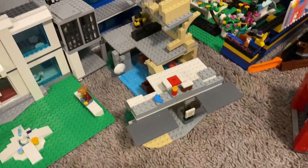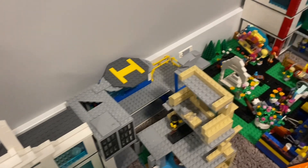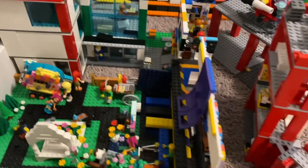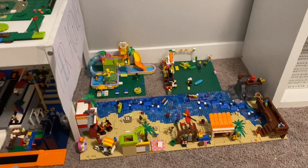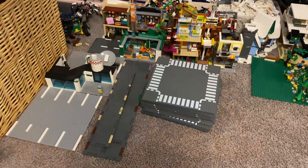We've got City Hall, a soup place, a bank, a police station, part of the city center, a construction site, the school, the movie theater, the fire station, the gymnastics place, the soccer field, and baseball diamond. Over here we've got the beach, the water park, and the farmers market.